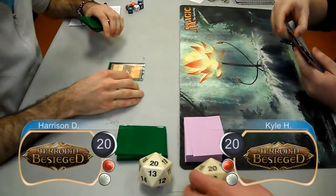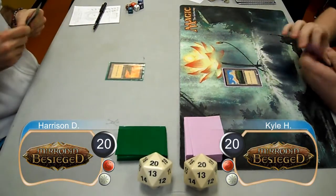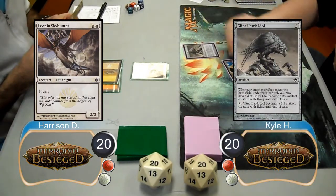Hello, everybody. This is Kevin from Klotz Productions, and this is game two of the finals at the Mirrodin Besieged pre-release. Harrison was on to play this game and led off with a Leonin Skyhunter, and then Kyle set down a Glint Hawk Idol.